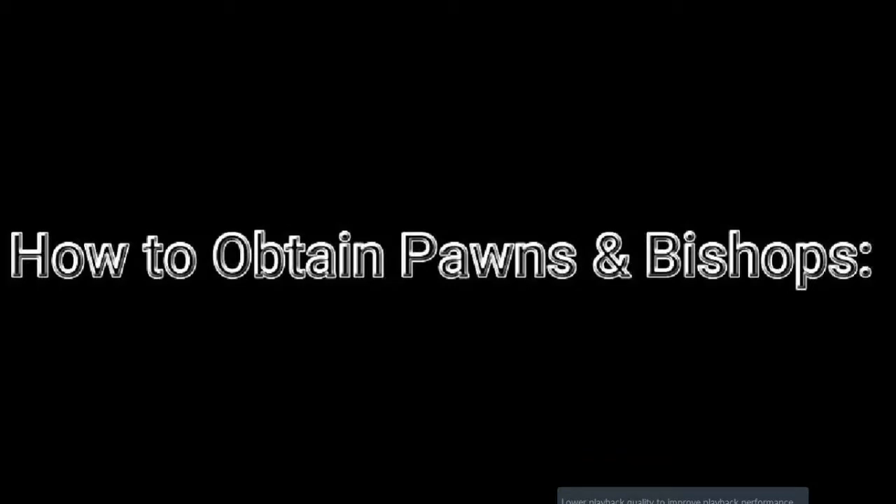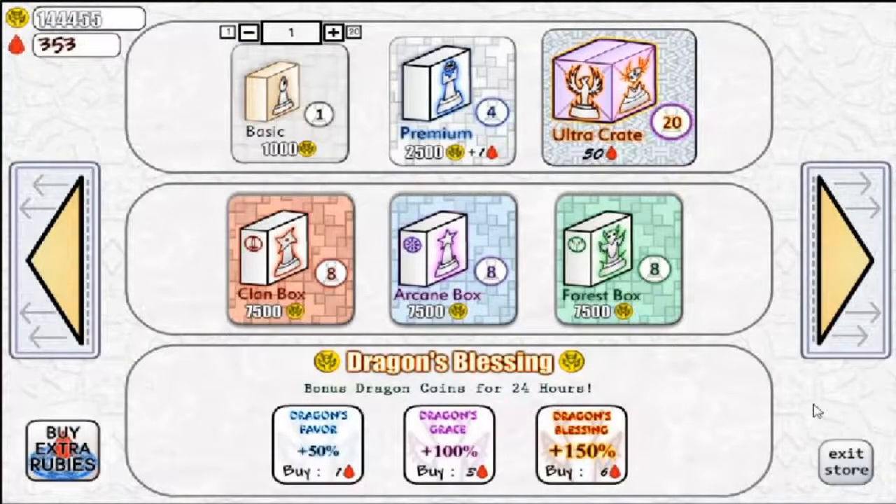When you first load up the game, you will receive 8 Pawns and 2 Bishops, however you can always gain more. The first way to gain more Pawns and Bishops is to buy boxes. They can both be found in the Basic, Premium, and Ultra boxes.